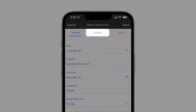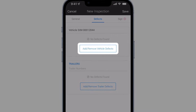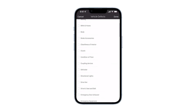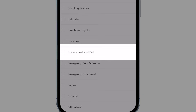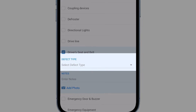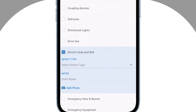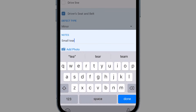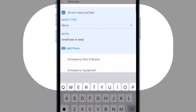Select defects at the top of the screen. If the vehicle has defects, tap add remove vehicle defects. Select the defects you want to add from the available options. Specify the defect type as being major or minor, and enter any notes about the defects. You can even add a photo.